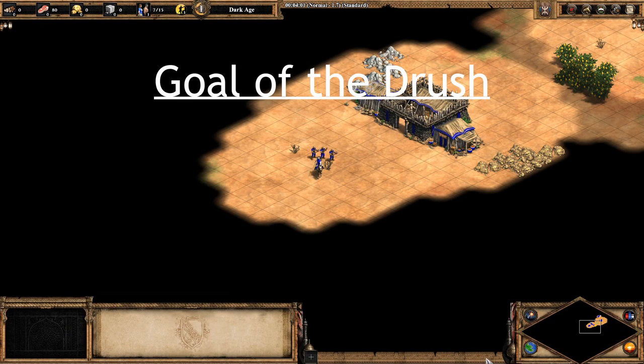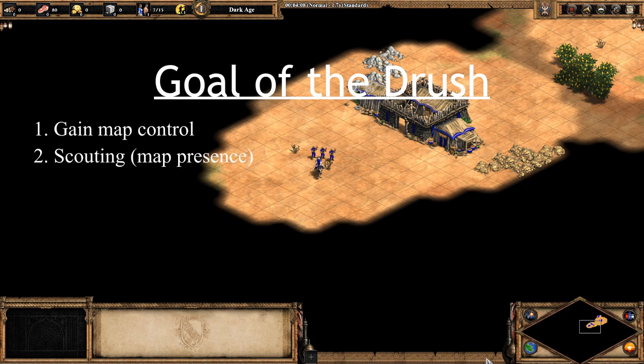Let's talk about the Drush. What's the goal of the Drush? 1: To gain map control. 2: Scouting, or map presence. 3: Doing temporary damage, which can be forcing walls or idle time — this is a one-time cost.